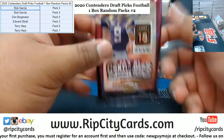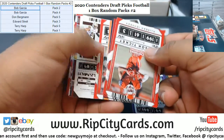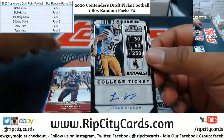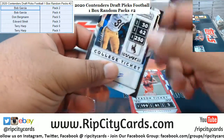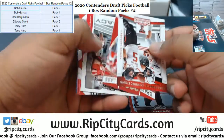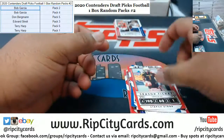All right, pack four. We got Logan Wilson 10 of 23 — got the cracked ice autograph. Nice hits for Bob, very nice. Bob did some damage with his two packs.